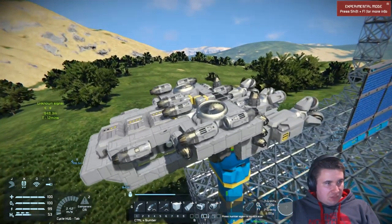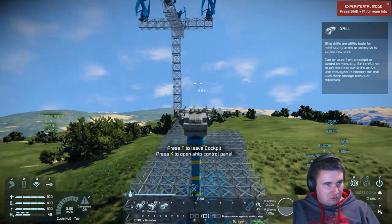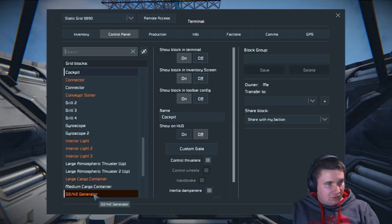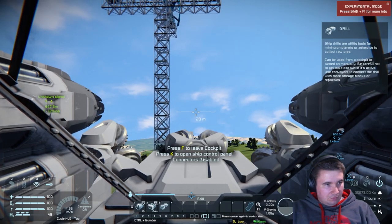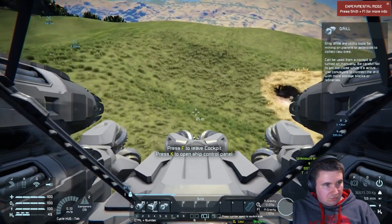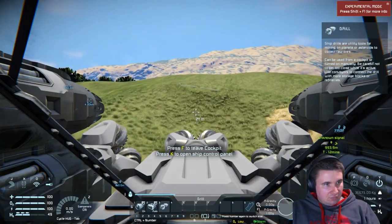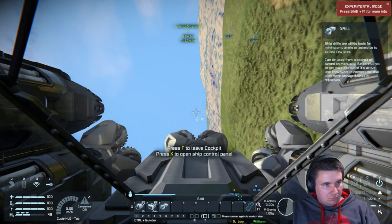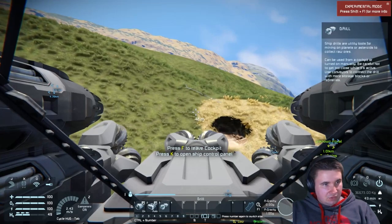Alright, I think we're charged up enough to give this thing a whirl. The thrusters are a bit in the way of the view, but that's okay. I'll hit autopilot, hit P to disable the parking brake. We can hold our weight up — and that way too. Empty we're at about 36,000 kilograms, not too bad.